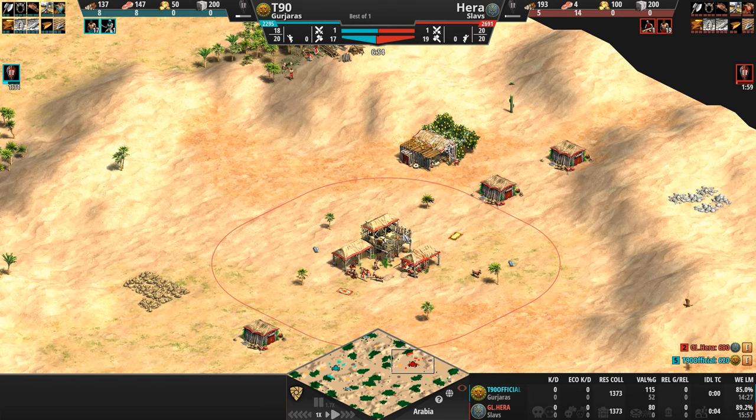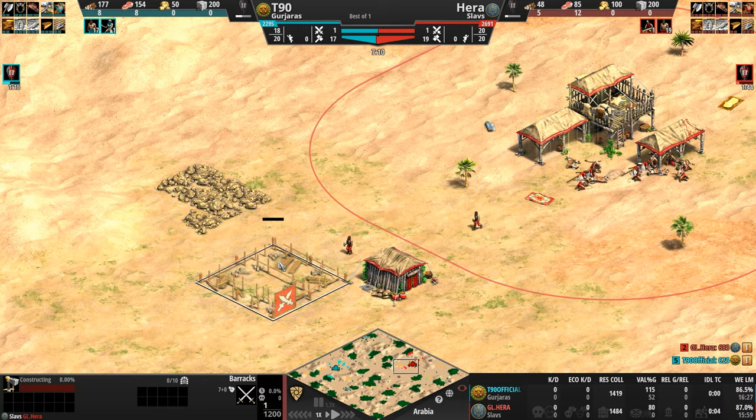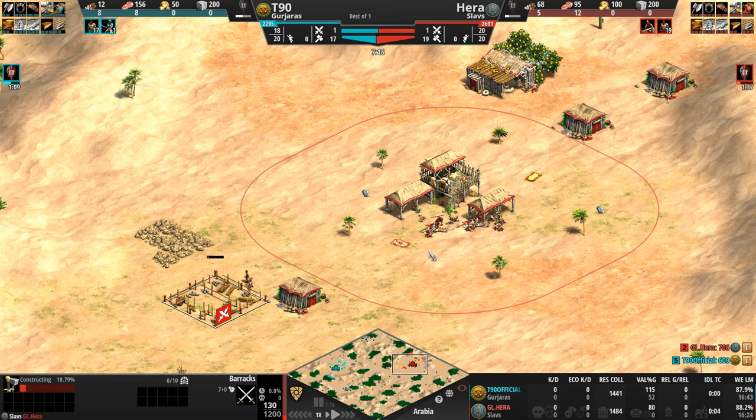A super cool feature of the Slavs: every single barracks, archery range, stable, and siege workshop actually provides five population space just like a house, which frees up more wood for farms, more castles, and even more army supply. So we'll see when Hera finishes constructing this barracks — if you look at the top of your screen where Hera is housed at 20 out of 20, that will soon become 20 out of 25.